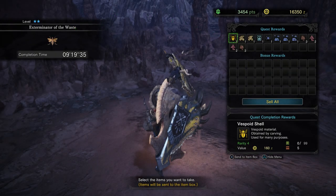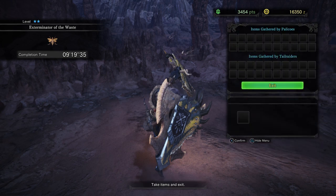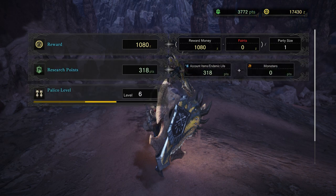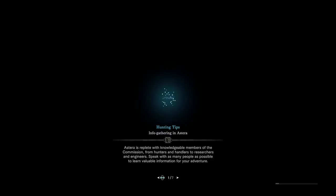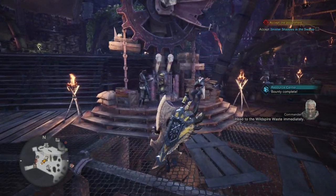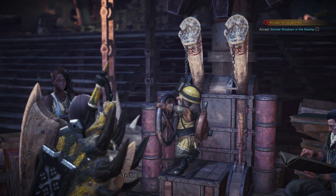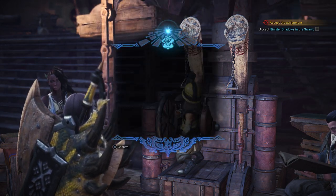All right, nine minutes and 19 seconds. We got a whole bunch of stuff here. Paddy go level still six. We got bullion meat added to the menu in the canteen for completing this quest, and added rock fruit to the ingredient list for delivering rock fruit. Small monster culling: done. Two armor spheres — nice.